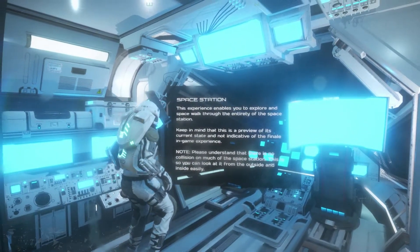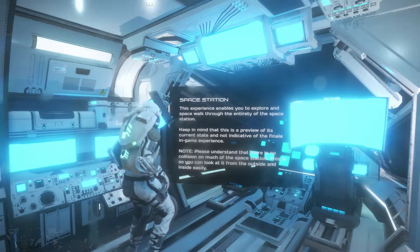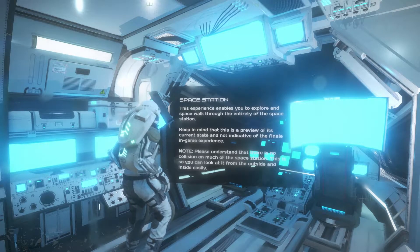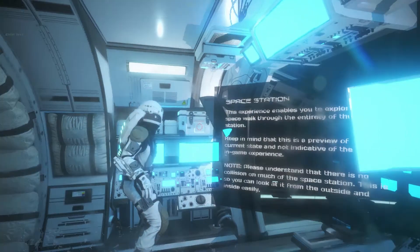This experience enables you to explore space and walk through the entirety of the Space Station. Keep in mind that this is a preview of its current state and not indicative of the final in-game experience. Please understand there is no collision on much of the Space Station. This is so you can look at it from the outside and inside easily.